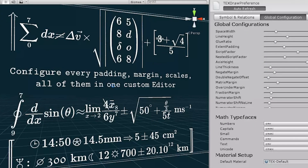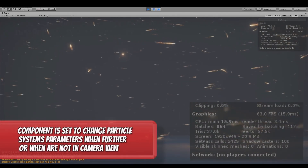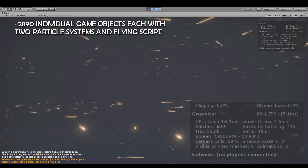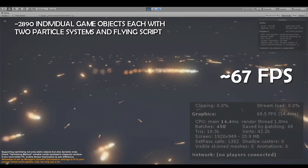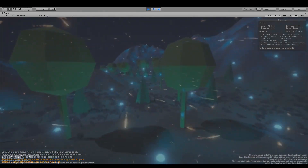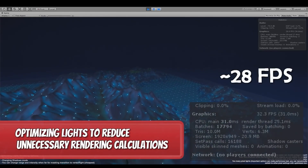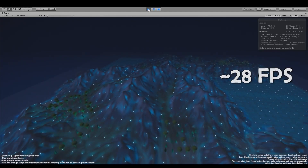Text Draw lets you create any mathematical expression in Unity with ease. The Optimizer allows culling — deactivating and activating objects at distance — and can optimize your scene with lights, particles, multiple terrains for navmesh agents or scripts, letting you control everything across different render pipelines.